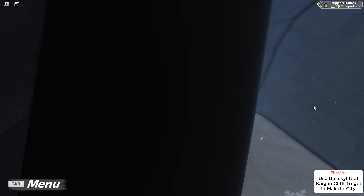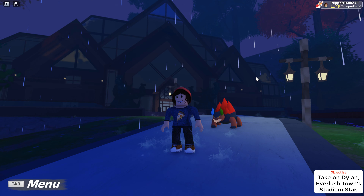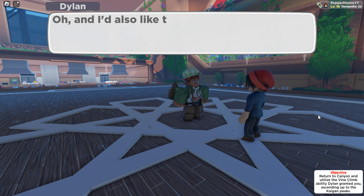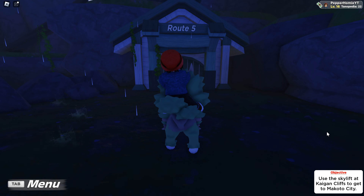In this guide I'm explaining how to get to Kagan Cliffs in Tales of Tenorio. To get to Kagan Cliffs you will need to have beaten Dylan at the stadium in Everlust Town, which is the second gym leader. After doing that you will be given the ability to climb vines. Once you have that done, leave Everlust Town and follow the path that I go.